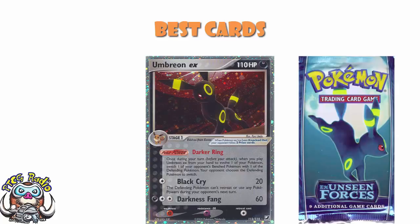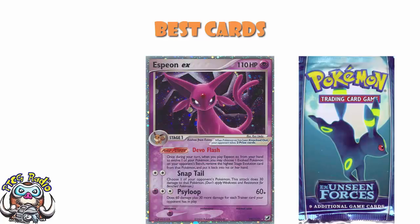If we're talking Umbreon EX, it would be a little bit rude not to talk Espeon EX. When you play this from your hand to evolve one of your Pokemon, you may choose one evolved Pokemon on your opponent's bench and return the highest stage evolution back to their hand. So if they've got enough damage to KO the Stage 1 but not the Stage 2, put the Stage 2 in their hand and they go down. Also, two energy does 30 damage to one of your opponent's Pokemon, and three energy does 60 plus 30 more for each trainer card they had in play.